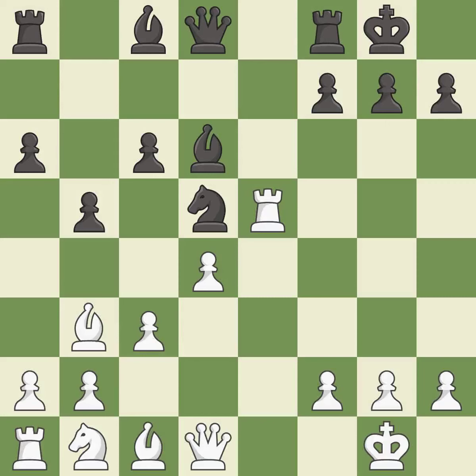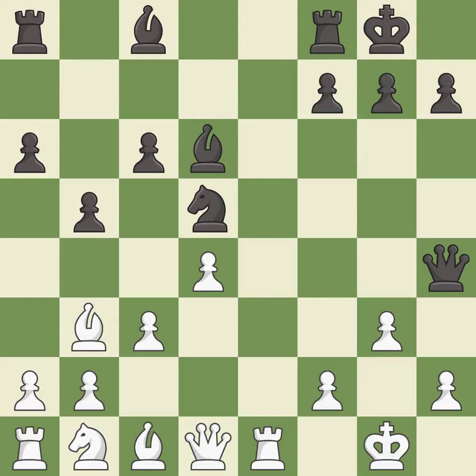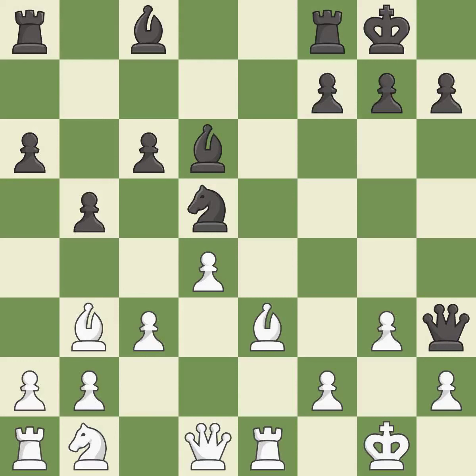Bd6 attacks the rook on e5 and will attack the h2-pawn after white moves their rook. Re1 activates the rook on the open e-file. Qh4 activates the queen and threatens Qxh2+. g3 attacks the queen and stops the threat of Qxh2, but weakens the f3 and h3 squares in front of white's king. Qh3 moves the attacked queen to an aggressive square. Bb3 develops the bishop toward the center and helps defend the kingside.